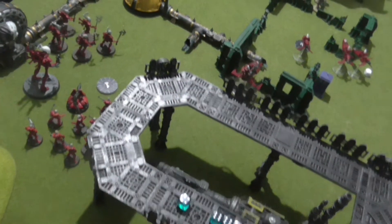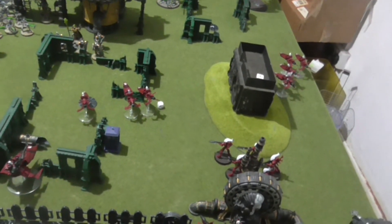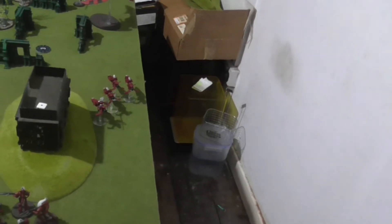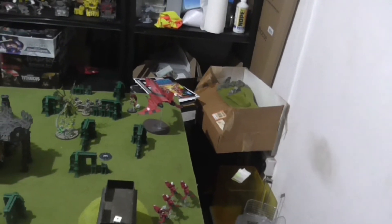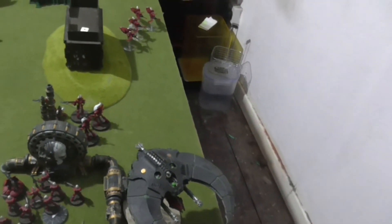My two Guardian squads have remained on the objective. The Wraith Blades advanced. The Wraith Lord just walked. The Viper moved down there to give some backup. The Farseer and Windriders have all come together to see if they can take out the Lych Guard. Jain Zar moved up to see if she can do some damage before she inevitably dies. The Wraithguard moved a little bit to try and take out targets.